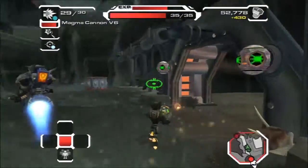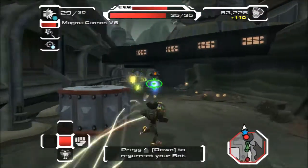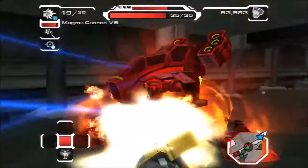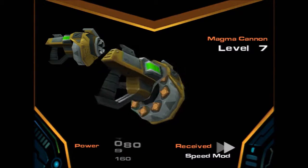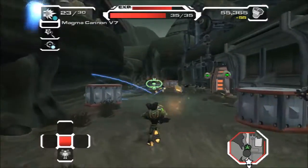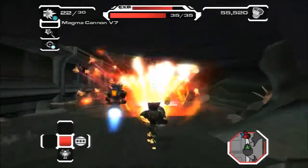Hey there, little enemies. Not really what I was expecting, but Speed Mod and V7 — it's 200 damage. There's a Striker back here. Need to kill them with the Shock Mod. Also, we need to kill enemies without taking damage, so either way.